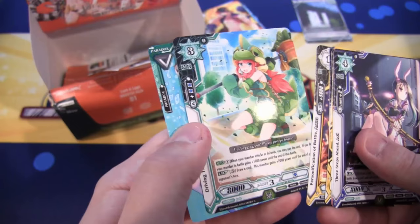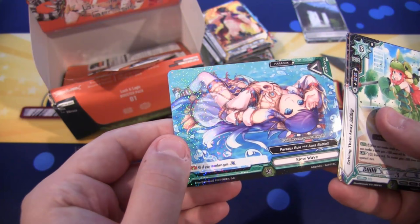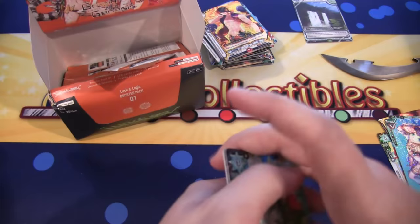We have a Rare, which is Driving Them Away Ashley. That's easy to say — she's like in a Yoshi costume, is what it looks like. And then we have another Paradox card. This one looks like a Paradox Rare. I think it's just a holographic version and then Slow Wave — we got a common version of it. I'll put it aside since Paradox cards look really nice.